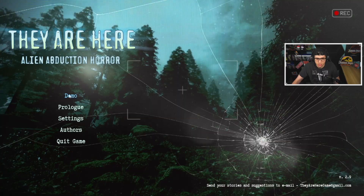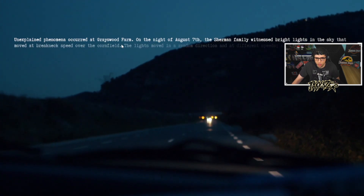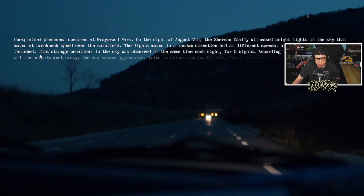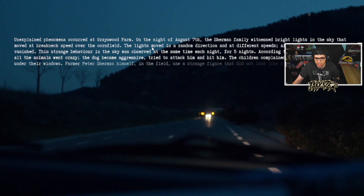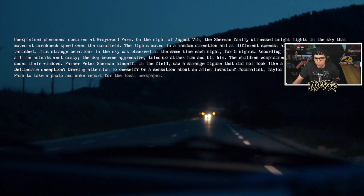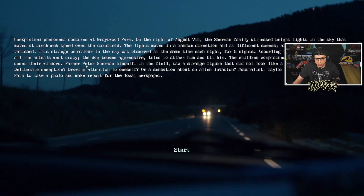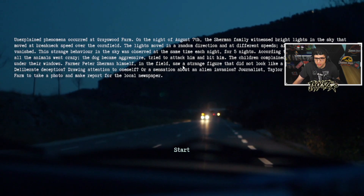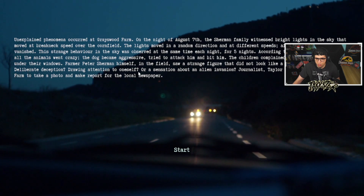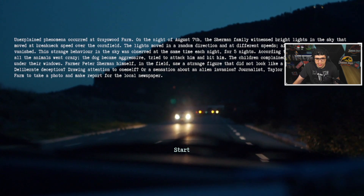Unexplained phenomena occurred at Gray's Wood Farm on the night of August 7th. The Sherman family witnessed bright lights in the sky that moved at breakneck speed over the cornfield. The lights moved in random directions and at different speeds, then vanished. This strange behavior was observed each night for five nights. Farmer Peter Sherman himself saw a strange figure in the field that did not look like a man.